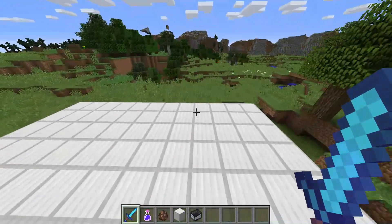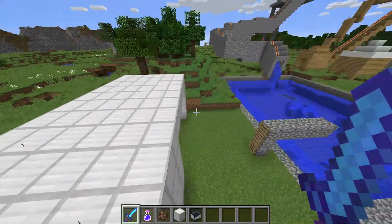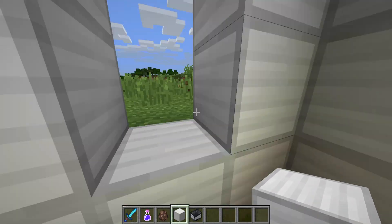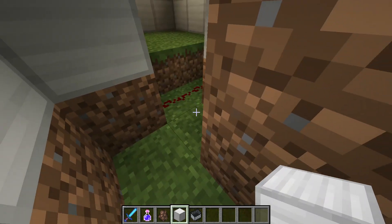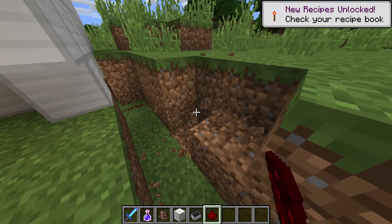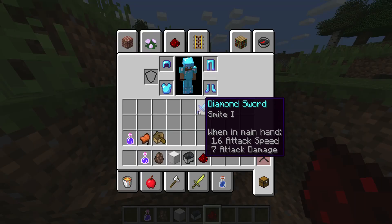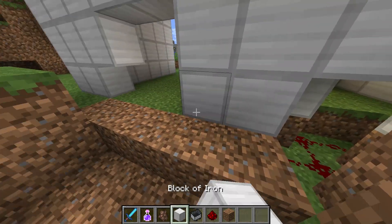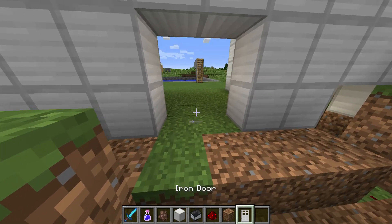What's over here? I think this is the entrance probably. I'm gonna have to break some blocks to get in. Oh what's this - probably some failed redstone to open the door. I can see some dirt. Now I need two iron doors. I built this one - I wasn't good at redstone and couldn't figure out how to get the iron doors working.